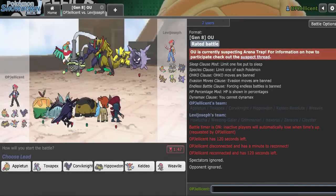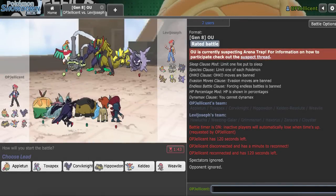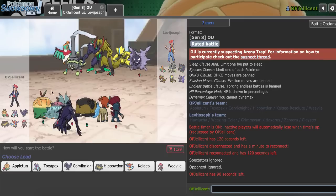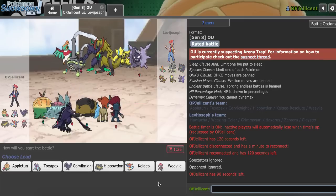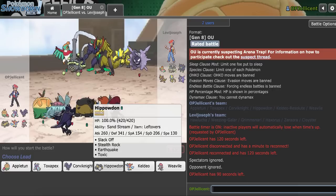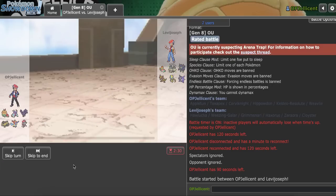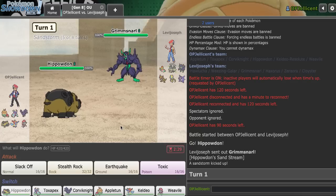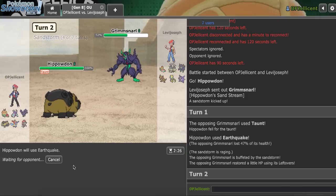We're playing against a very offensive team right now. Keldeo is very useful because it can take on Cloyster. However, if I do get flinched, I'm probably going to just lose to that Pokemon. I think the best lead right now - assuming they lead Grimmsnarl - I kind of want to go Hippo to Earthquake it right away. It could give them Weezing, but I do have a T-Spikes absorber this game. Yeah, we'll go Hippo. They go Grimmsnarl - it's obviously going to try to Taunt me here first, so we'll go right for the Earthquake and do a really solid chunk of damage there. I'll just Earthquake again.